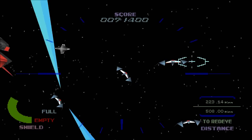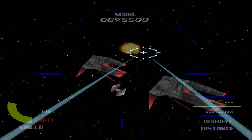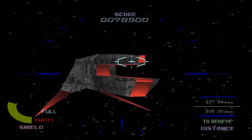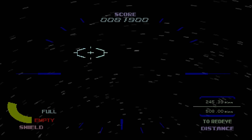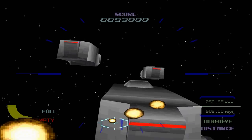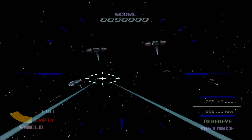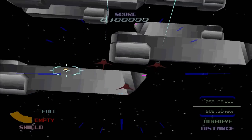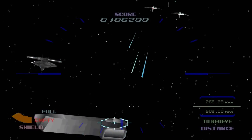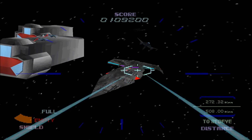Geosword, come in Geosword. This is Team Leader. Attack the starboard Geosword and I'll take support. Over. I'm taking a steep rise. Geosword, come in Geosword. This is Team Leader. The enemy fighters are powerful. Increase the level of attack. Over.